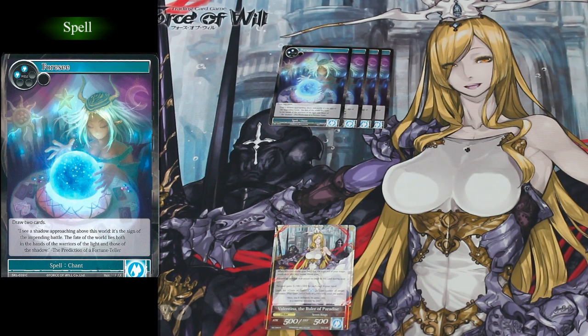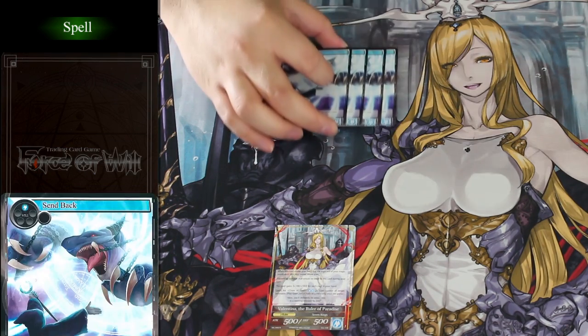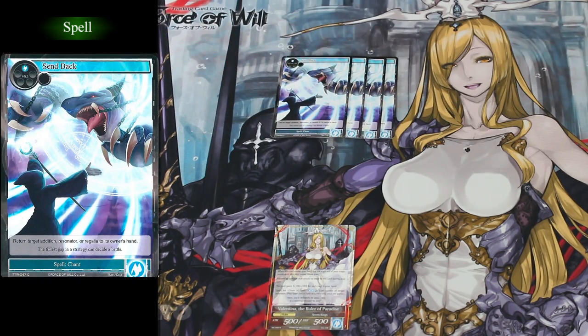We get four copies of 4C, which is your basic draw engine for the deck. The deck also comes with four copies of Send Back. This will return a target Resonator, Addition, or Regalia back to the owner's hand, and it's great for slowing down your opponent's plays.